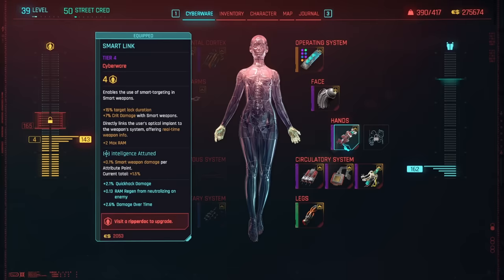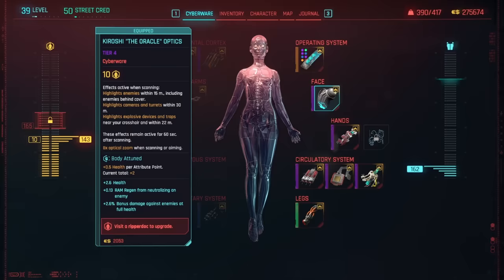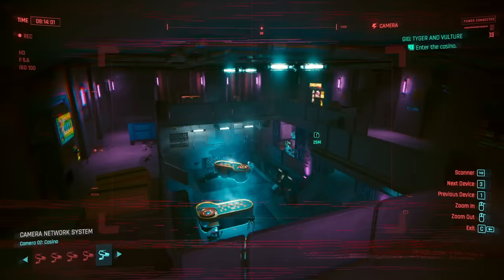Next we have heal on kill, which helps the overall build function even better. Equip whatever cyberware you want on your hands — it doesn't matter because you're never going to fire a gun. As soon as it becomes available, I highly advise getting the Kiroshi Oracle optics, which lets us see everything we can hack as well as enemies through walls. For bones, I have titanium bones for carry weight and the RAM recoup for an additional two RAM — it also restores RAM when we take damage, but since we're covert, we're rarely taking damage.